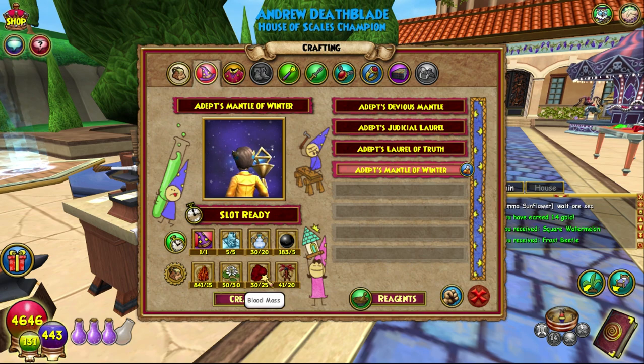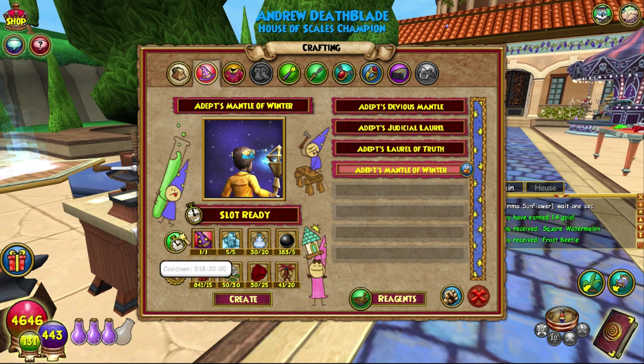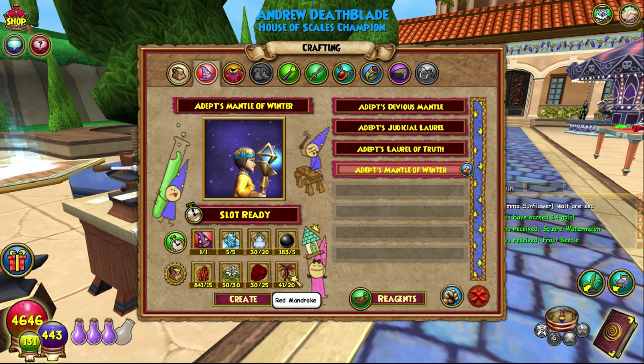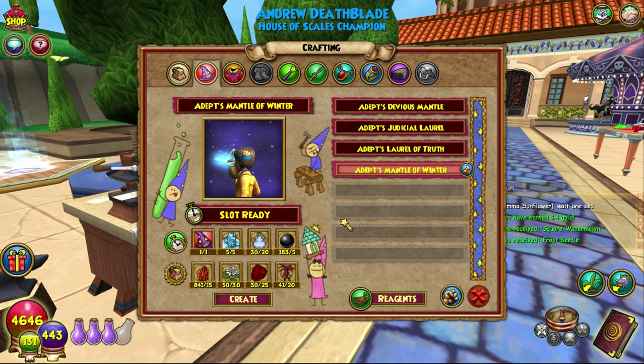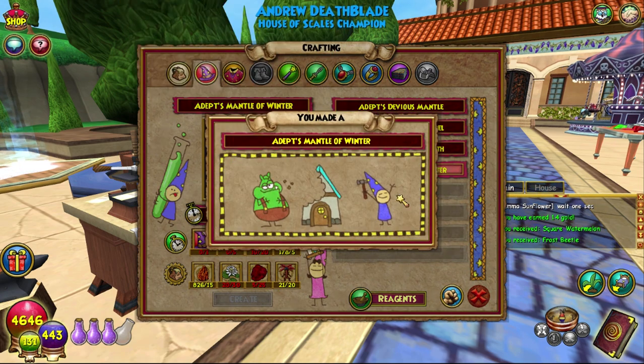In these recipes you actually need a lot of blood moss, and blood moss is extremely difficult to get. Most of everything else — apart from red mandrake, which can be a bit of a pain as well — is pretty easy to get. Obviously a lot of it is just buying or transmuting.